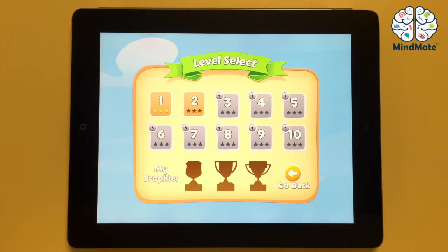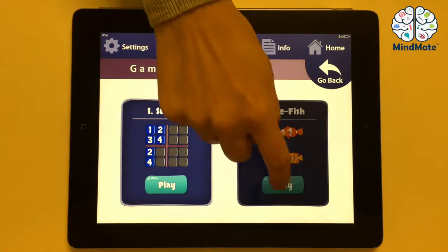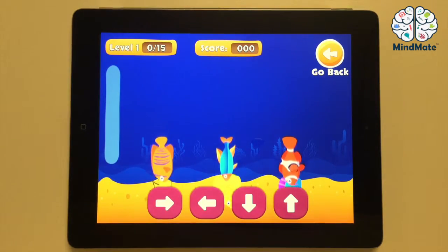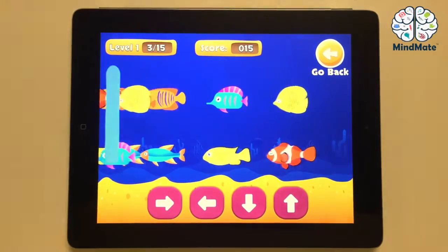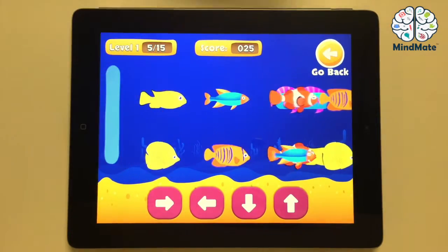Let's look at the second problem solving game: Seafish. Open the game. Here you simply look at what way the fish are swimming, then you tap the correct arrow below. The speed of the fish will increase from level to level, and the arrows at the bottom will eventually be mixed after every play move.